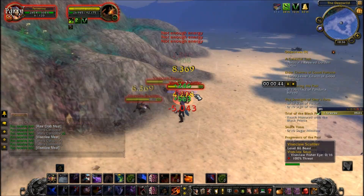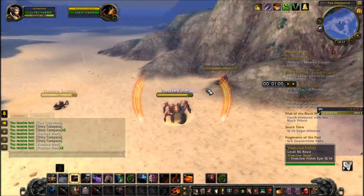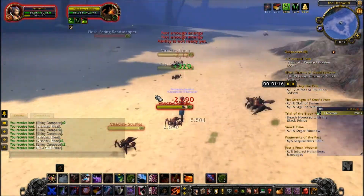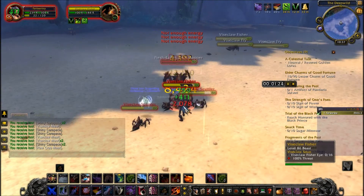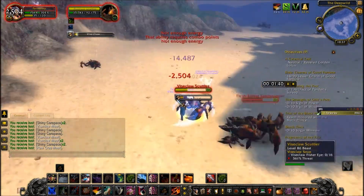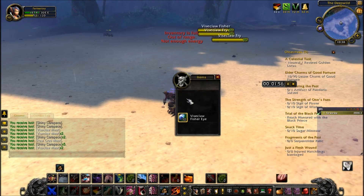The reason these are good to kill is because they're low level — they're only level 86 so you can kill a lot of them at once. I didn't really bother to task them against anything because they both have the highest spawn rate, and they only lose out on drop rate by 1% but there's a lot of them around the area.